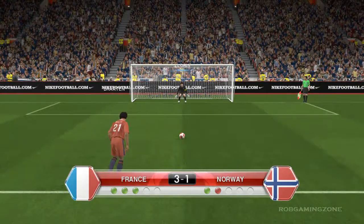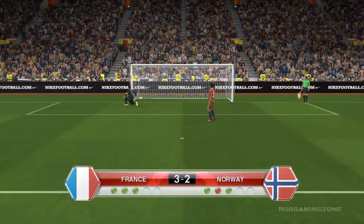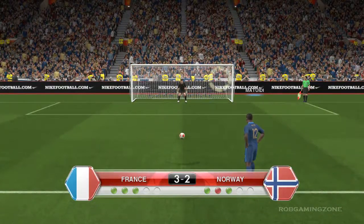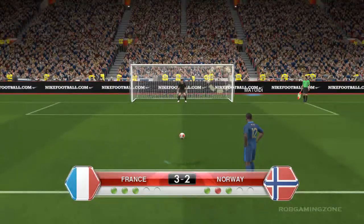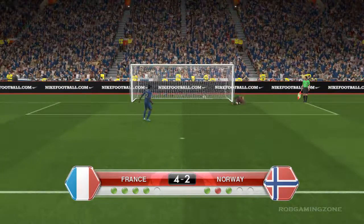Now the Norway players must send the ball into the goalpost. They shoot the ball and it has gone into the goalpost. It is the second goal for Norway in the penalty shootout. If the France player puts the ball into the goalpost that would put them in a brilliant position. Yes, they put the ball into the goalpost.